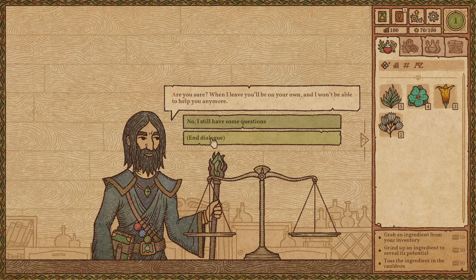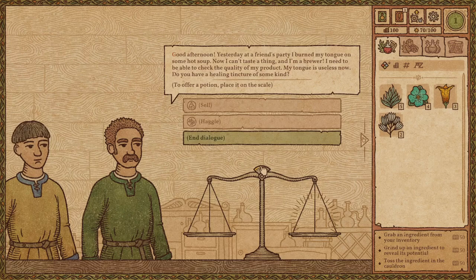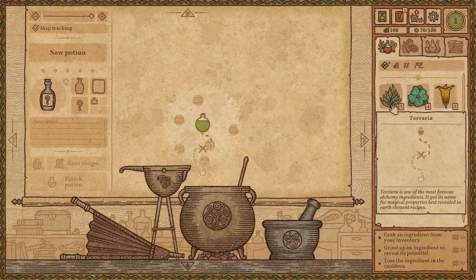I'm ready, master — I've already read everything, so don't freak out. In this game we have to build potions for people to help them out. For example, this guy burned his tongue on some hot soup and he can't taste anything anymore, which is not a good thing when he's a brewer. So we need to build a product that can heal his tongue. How we do that is basically we explore the map with our herbs.